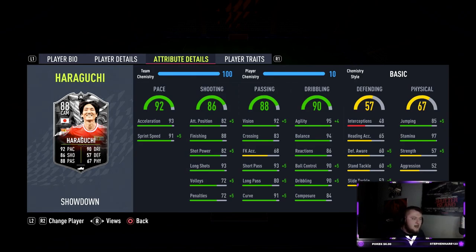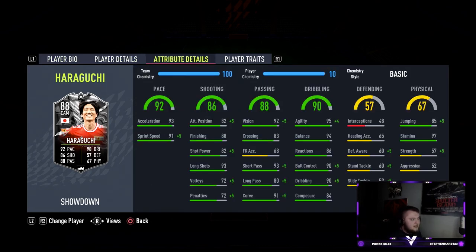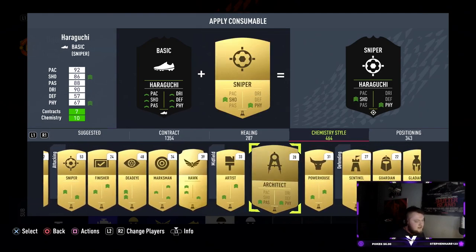He's got 91 curve, 95 agility with 94 balance, 86 reactions, 90 ball control, 90 dribbling, and 84 composure. His defensive stats are actually not that bad - they're really giving CAM players higher defending now. His physicals are quite poor in strength and aggression, but he's got really good stamina at 97 and good jumping at 85. For chemistry style, I think you really need something that boosts his shot power because it's really really low.